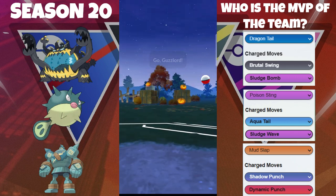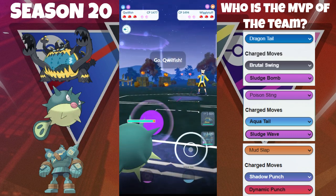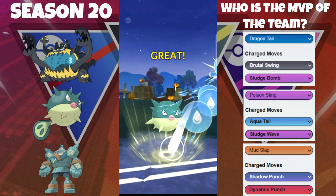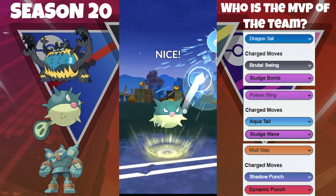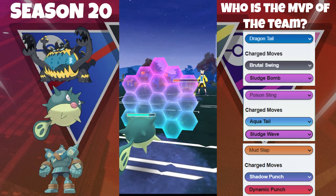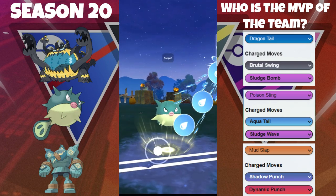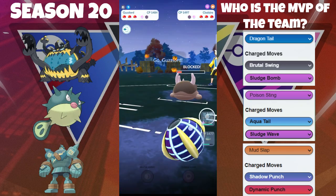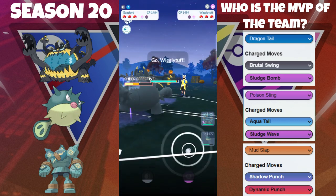Next we've got the Guzzlord versus the Wigglytuff — horrible matchup. We go into our Quillfish; they switch into their Clockstar, which is not necessarily the best counter, so we do have some play here. We fire off the Aqua Tail and another Aqua Tail, very spammy, getting it into the low red. We have to shield here — ends up being the Earthquake, so we show the correct move. Now we try to catch something — okay, Aqua Tail does get the shield, we catch the Earthquake and it only does 50 percent.